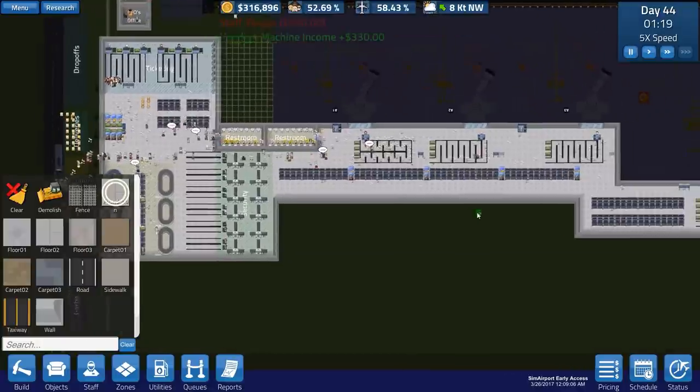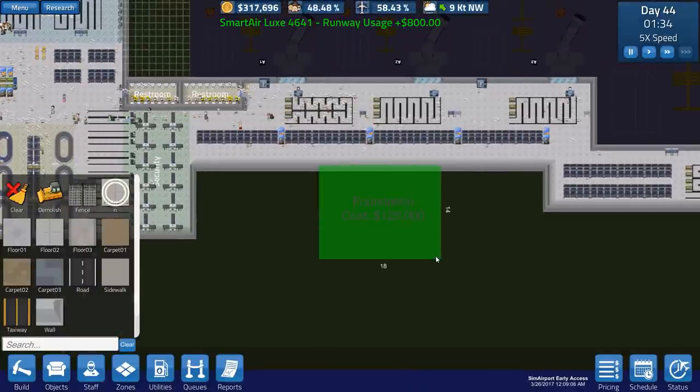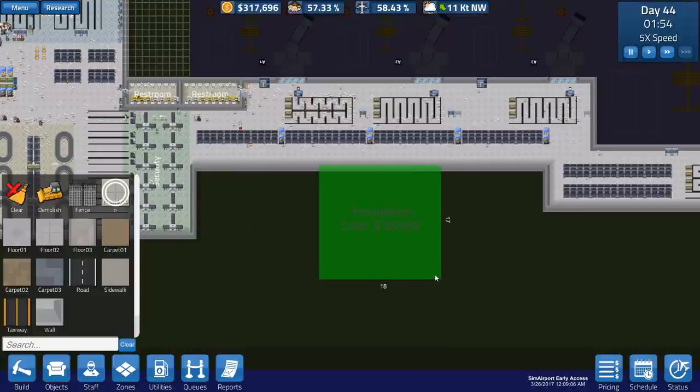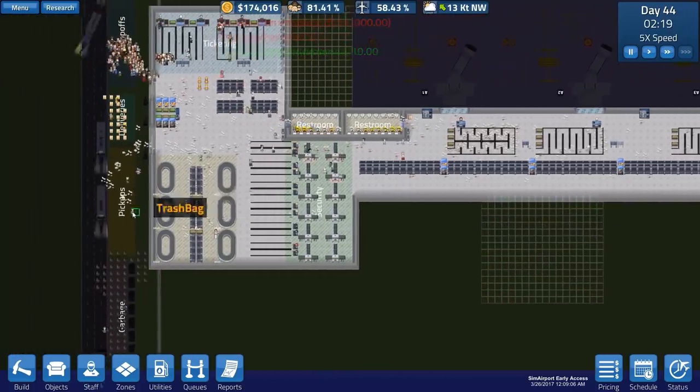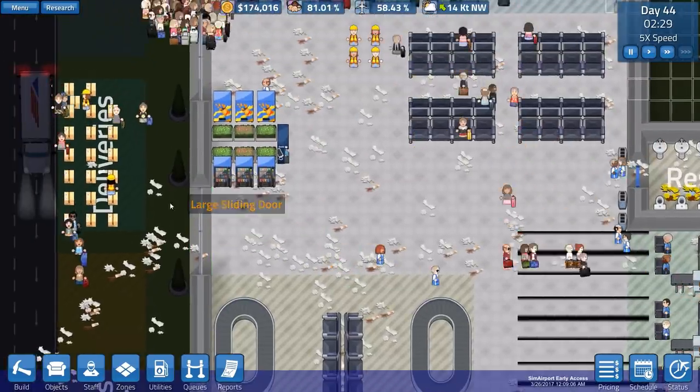I wonder if it's just that section I've placed or whether we can add a cafeteria down here. Let's see if we can add a bit of a cafe - I'm just going to build it in some strange size here just to see if it cracks on and builds, or whether they're genuinely going to stand there and do nothing.